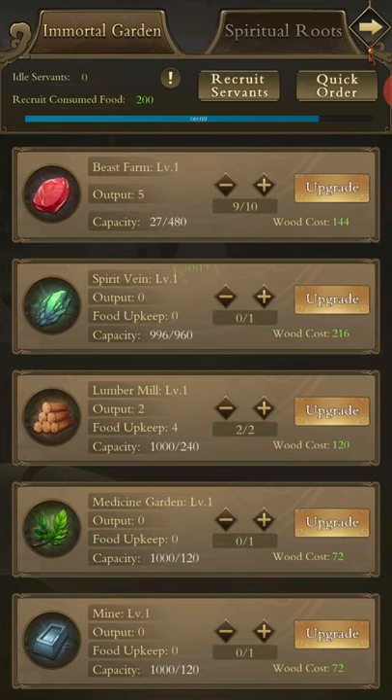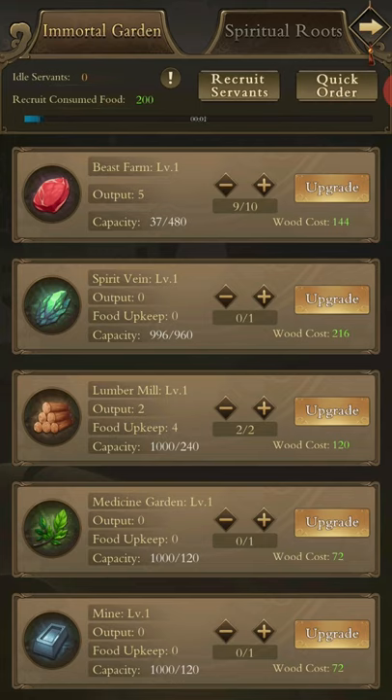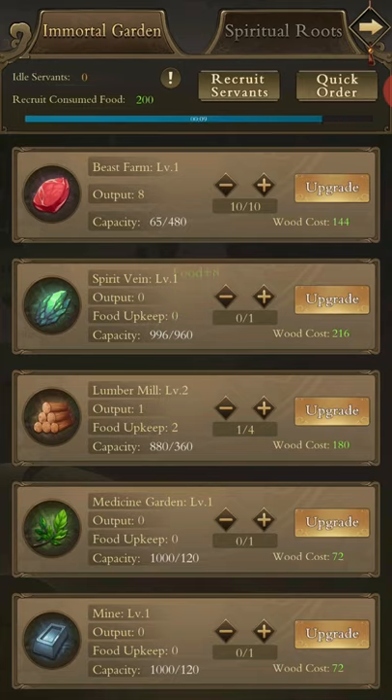That 3,000 cap won't get higher. It seems like a lot when you just start, but when you first start just level lumber and beast farm — preferably to around level 20. That won't take very long at all when you're focusing on it. You can use the top-right button called Quick Order, which will automatically adjust all of your generation to the one resource you're trying to get the most of. You have to upgrade to get more slots, and you always want to maximize food to maximize resource generation.